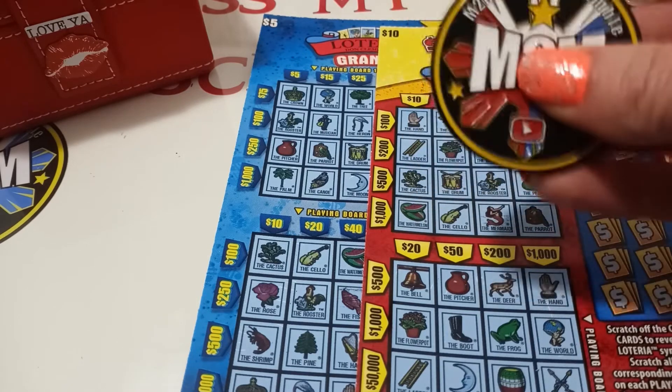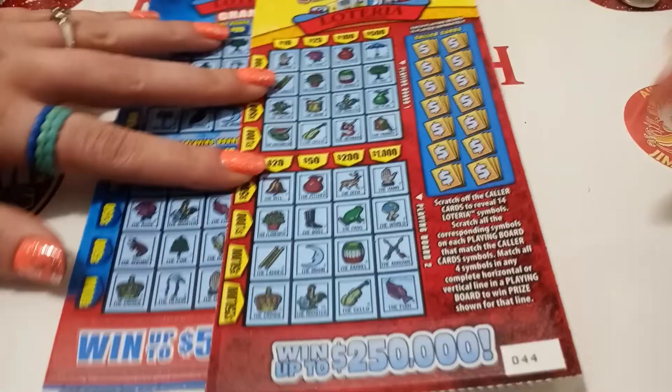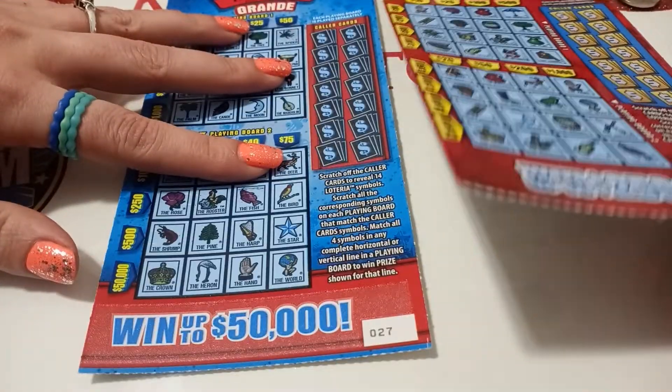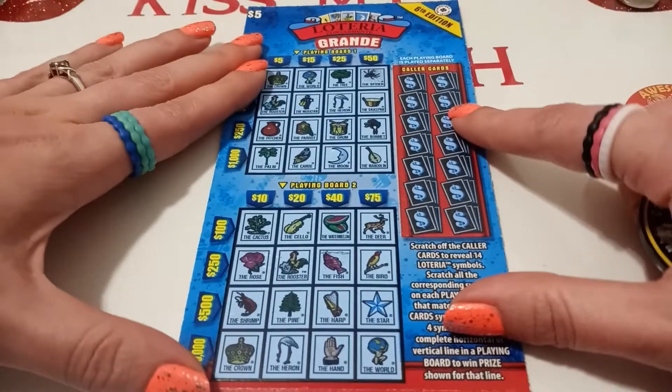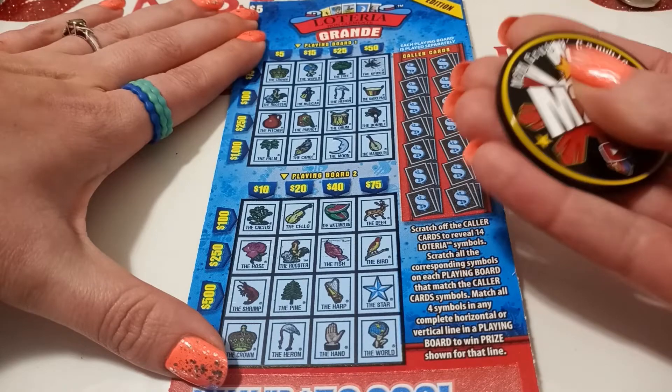I decided to use him on Loteria because look — we got the yellow, red, and the blue. I'm hoping it's gonna bring me some luck and get me some big wins. So let's get into scratching these. I have a five and a ten dollar Loteria. On the ten we have 44, on the five we're working with 27. We'll start with the five dollar — I'll line you up so you can play along with me. Alright m2m, let's do it!